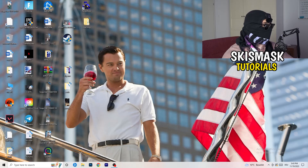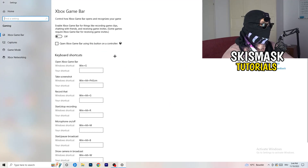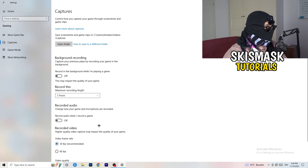Open Settings again and go to Gaming. First, turn the Xbox Game Bar off — you don't want that running in the background, especially on low-end PCs. Then click into Captures. Under Background Recording, turn off recording in the background while playing a game. I record with OBS Studio and that works fine, but don't record with Windows as it just decreases your performance. Turn off audio capture as well — you don't need that.